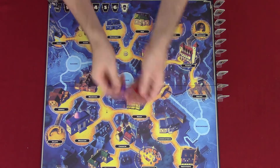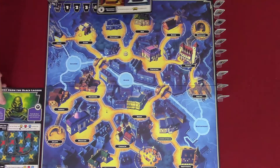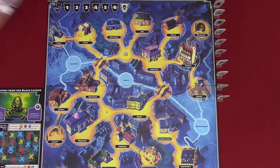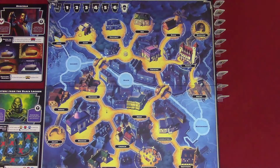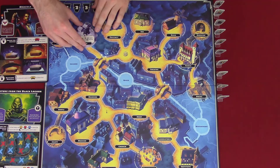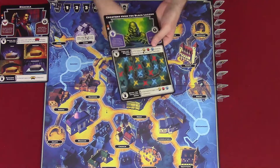Take each monster and corresponding monster mat. Place the mats in a row next to the board from lowest to highest frenzy order. The frenzy order is in the upper left corner. So Dracula is frenzy level one and the creature is frenzy level four. Complete the setup for each monster in your game using the back of one of the monster mats.